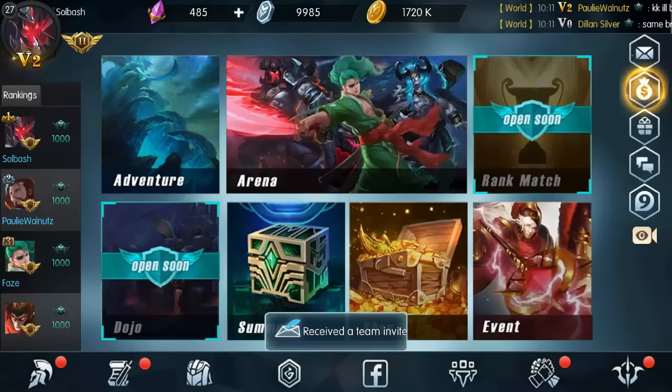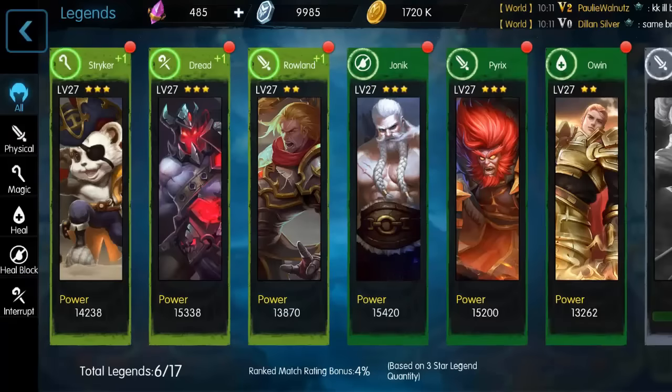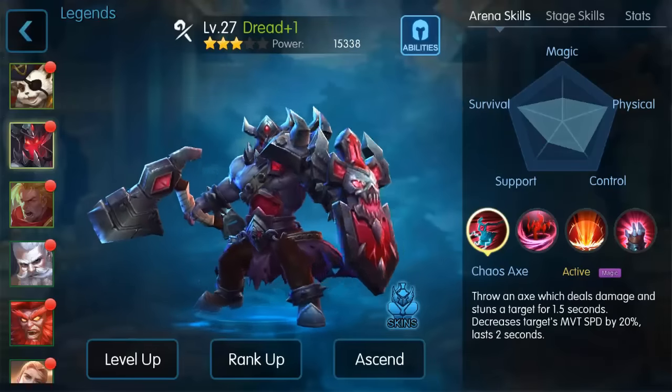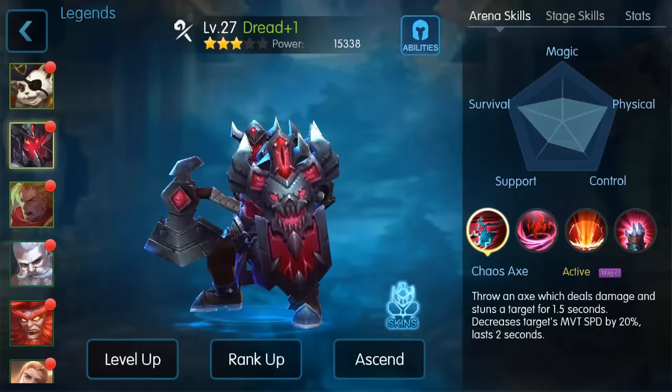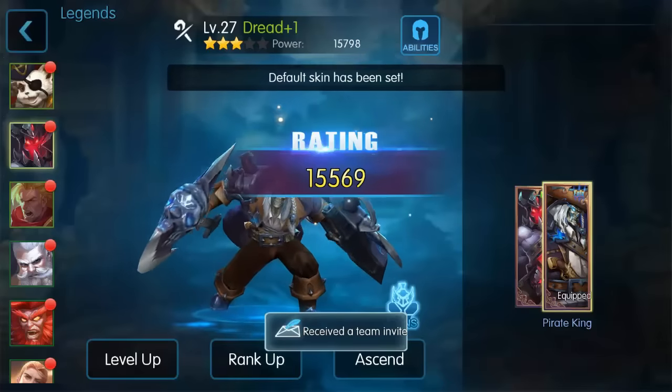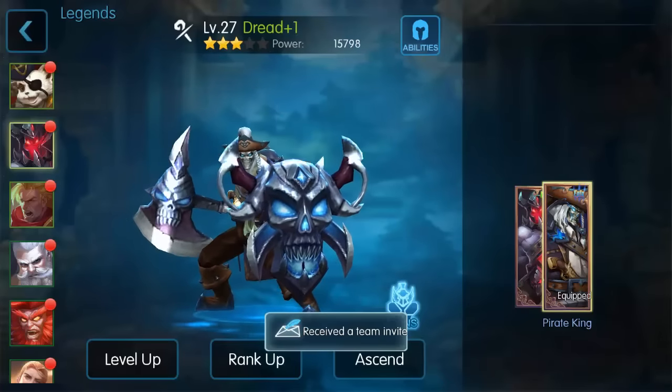We'll go ahead and sell some sundry items since we're already in there — that's a pretty quick way to get gold as well. Let me go into my legends and see if I actually have the skin for Dread now. There it is — we can equip that skin. It does increase power, but that only helps in adventure mode, not the arena.